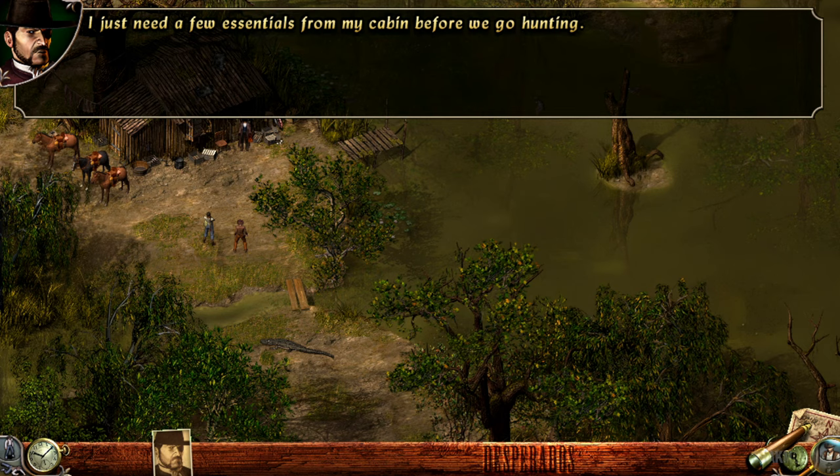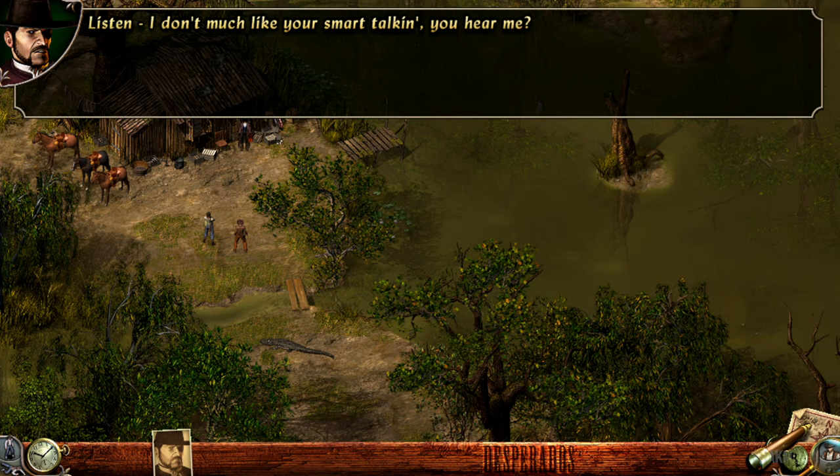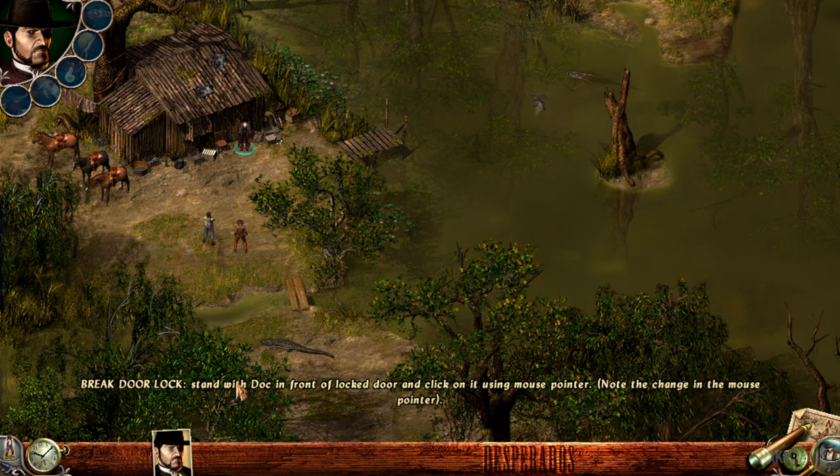What are we looking for in this dump? I just need a few essentials from my cabin before we go hunting. Damn, what is it — the key? It's still in my wagon. Now you tell us. I don't much like your smart talk, so cut it out. I guess I'll just break into my own place for a change.